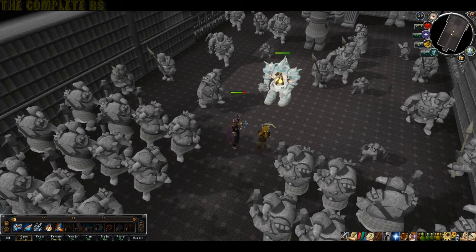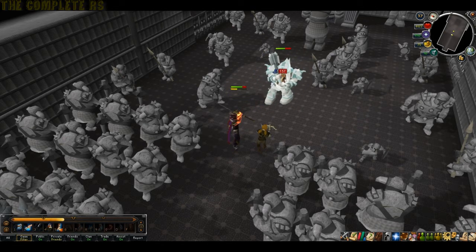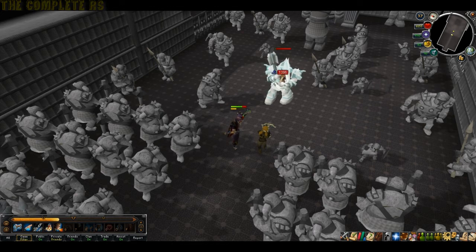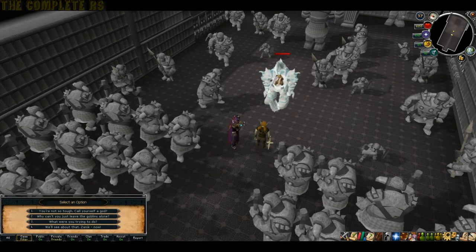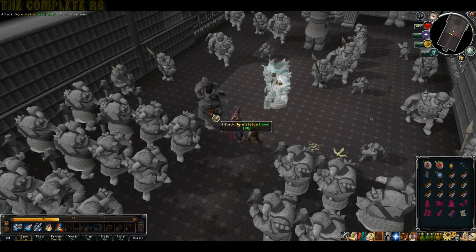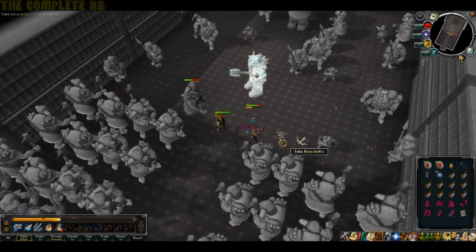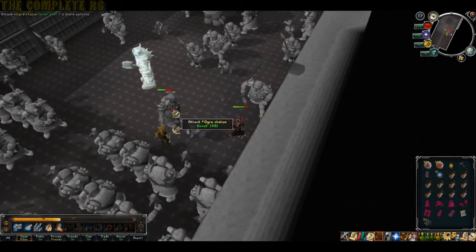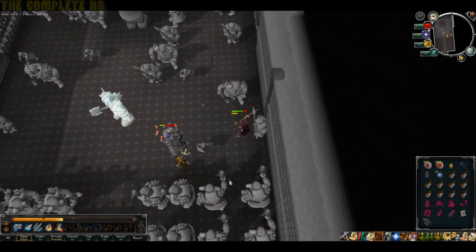Go ahead and start attacking it. Same as the previous fight with Zanuc, don't use Combust or Bleeds as you will get a chat option when you kill it. Choose the fourth option and eventually Zanuc's crossbow will explode and one of the stone statues will come to life. Grab the bolts and then kill the statue to be able to pick up one of the crossbow items.